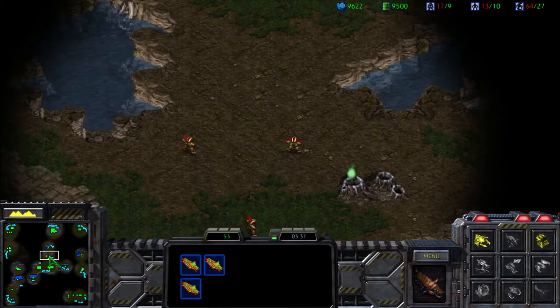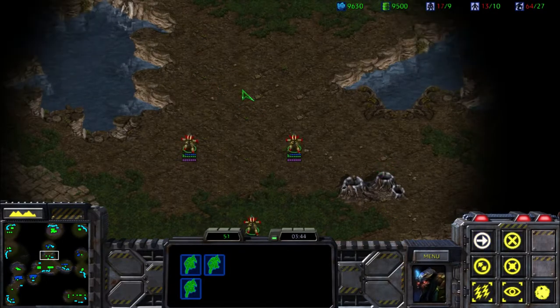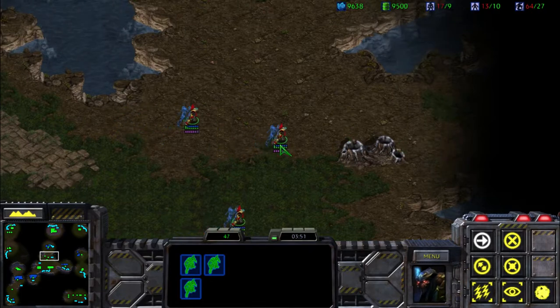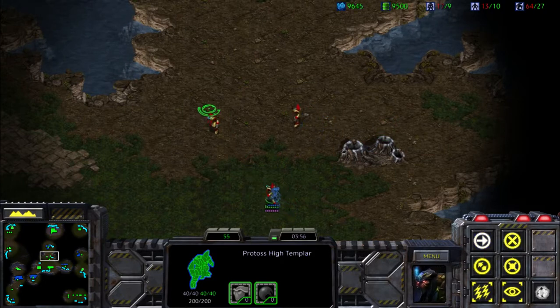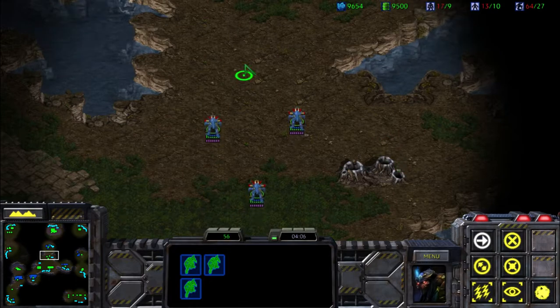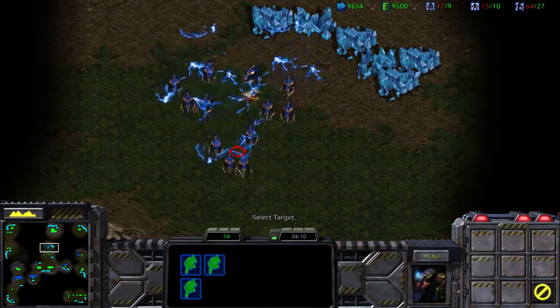I've got magic boxes for psi storms. High Templars will keep formation, and this can be useful to keep formation with psi storms as well — casting all at once instead of targeting every single one. If we've got a similar-looking group of hydras, we can target the ground and that storm will follow that pattern.